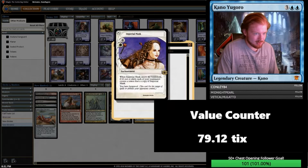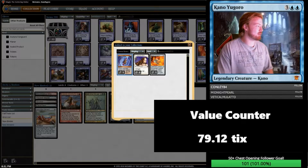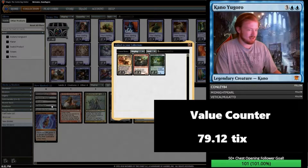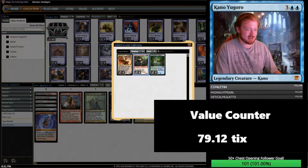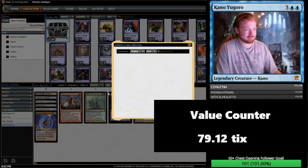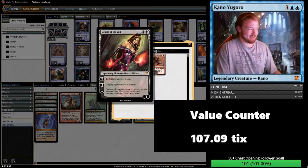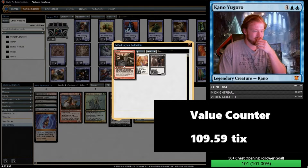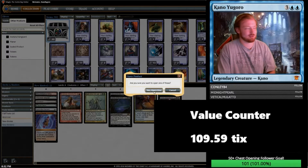Imperial Mask, Shield of Kaldra, and a Meekstone from Kaladesh. Next chest: we've got a Nicol Bolas, God-Pharaoh, Thrash of Raptors, and Woodland Stream. Next chest: Liliana of the Veil — that's worth something. Next chest: we've got a Guild Feud, Worship, and a Stronghold Confessor. Worship's played in some decks, so I'm not going to object to opening one.